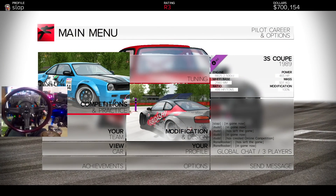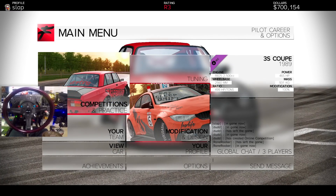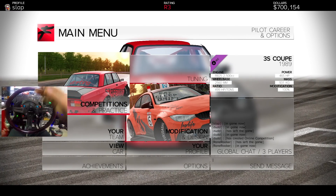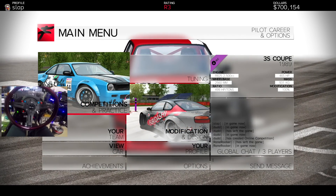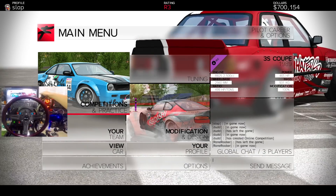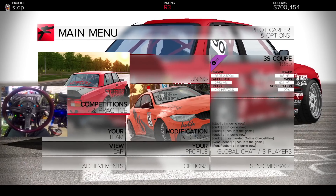We have the full wheel cam out. This is one of the biggest requested things from last episode — to check it out with the wheel. So that's exactly what we're going to do. We have the Thrustmaster TX wheel here, TH8A shifter, T3PA Pro pedals underneath. We also have my hydro handbrake working perfectly for today.